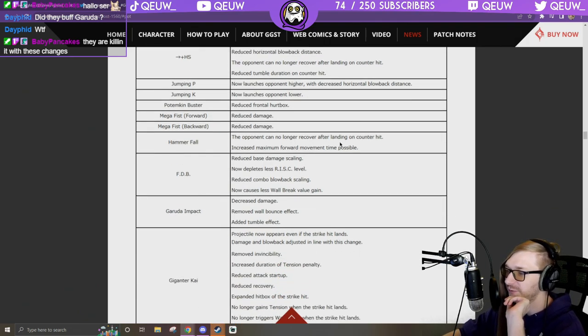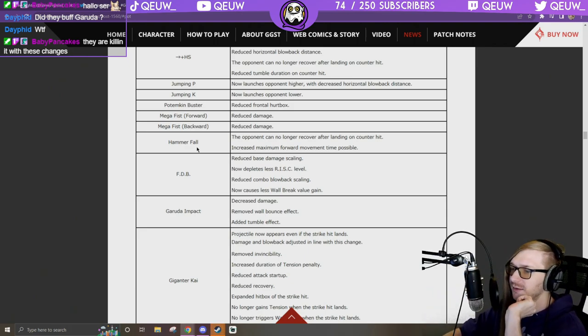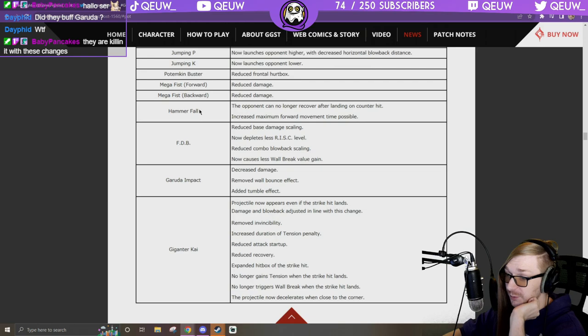So they get hit by Hammerfall — the slide across the screen — and it's a hard knockdown on counter hit. Increased maximum forward movement time possible, so I can go farther. That is so good for 6H combos! Big buff, big buff on Hammerfall.